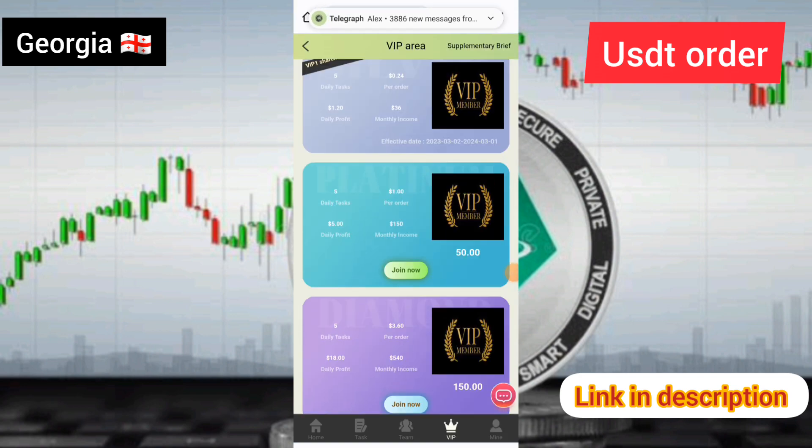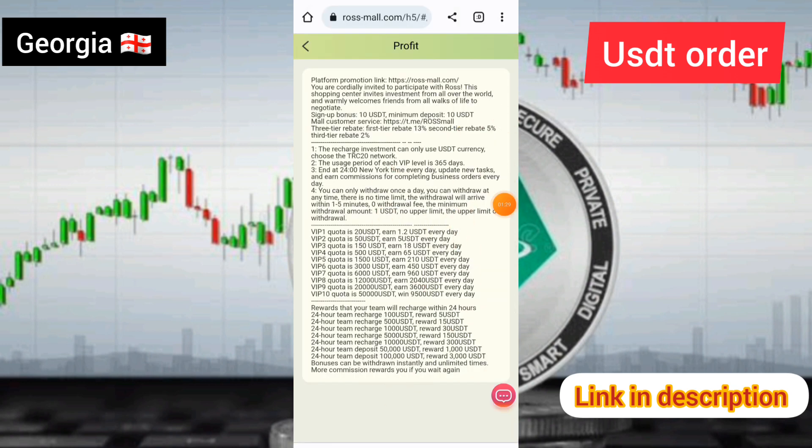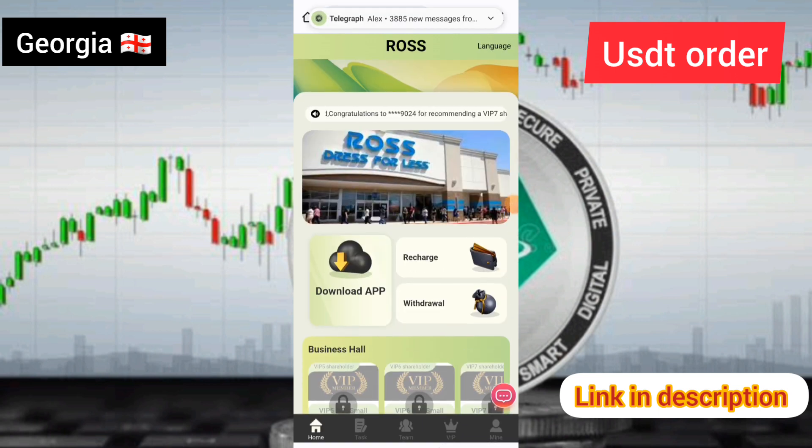I will show you the supplementary brief option of this site. I have touched the supplementary brief option and you can see the VIP 1 details are shown now.